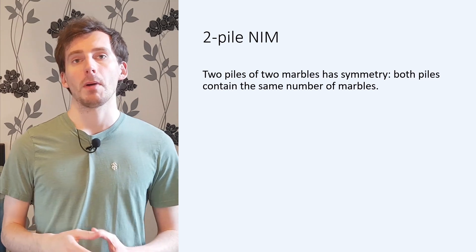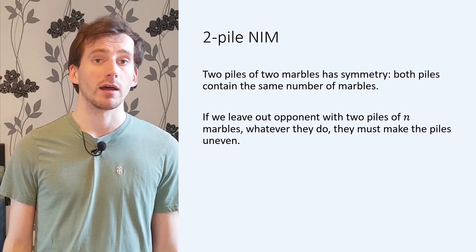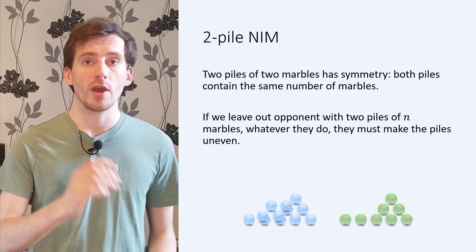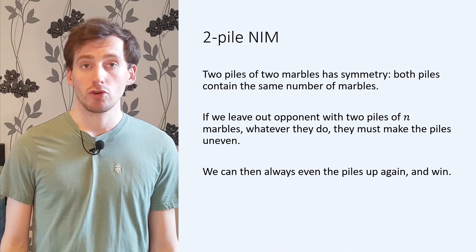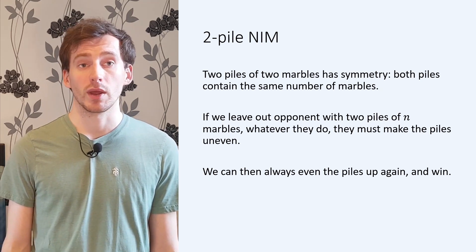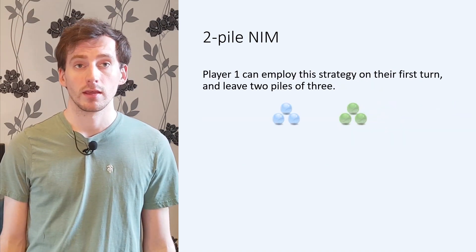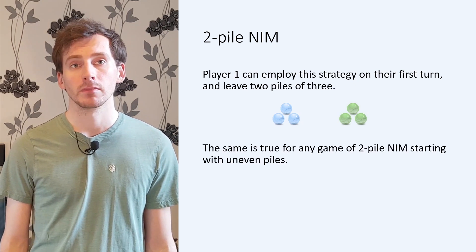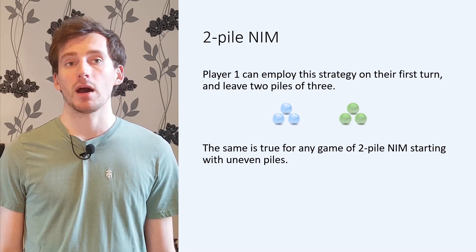There's something special about the configuration of two piles of two, which stands out to me as a problem solver. There is a symmetry, since both piles have the same size. Finding symmetry in your problem can often be very useful. Suppose we leave our opponent with two equal piles, each with n marbles. Because they can only take marbles from one pile on their go, they must leave the piles uneven after their turn. This means that if we can make the two piles even on our first turn, then our opponent will always make the piles uneven, and we can always even them up again. This way, we can be sure of eventually leaving them with two piles of two, or two piles of one, and win — always supposing that they don't remove an entire pile, which gives us the win anyway. The first player can do this on their first turn, taking two marbles from the pile of five, leaving two piles of three, so the first player has the winning strategy.